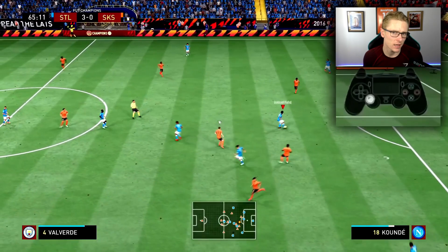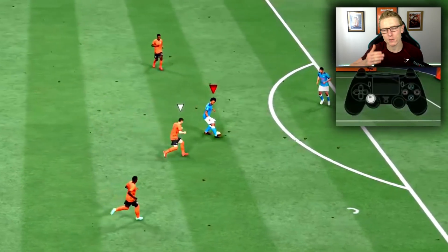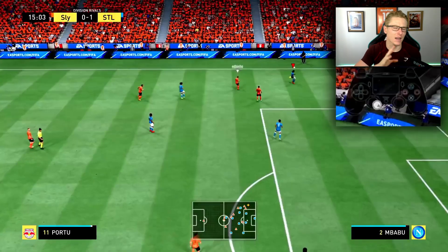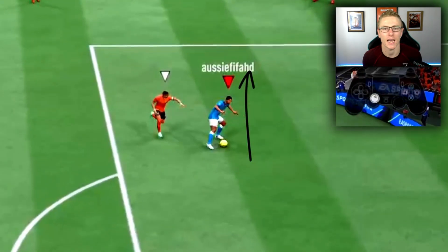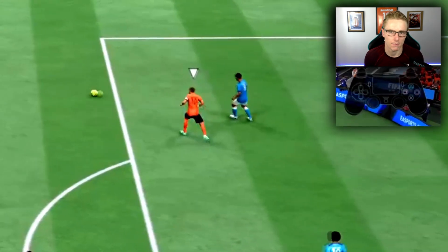It is also important that you keep your back towards the attacker, and when you're chopping the stick, you don't want to go directly to the left or to the right. You want to go a little bit diagonal so that your back is still facing towards the attacker, but you're also selling them with the feint. So you're going left to right or right to left, and this will enable you to keep the ball whilst also feinting the attacker away and progressing up the pitch.